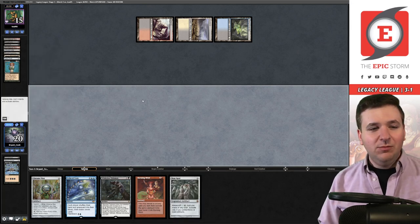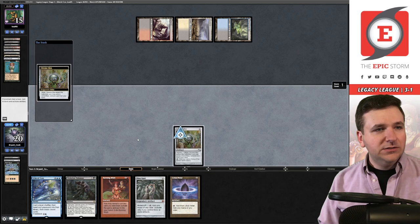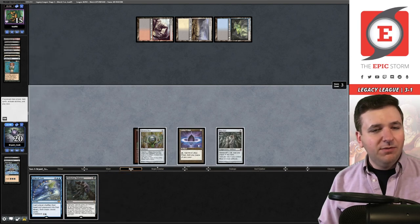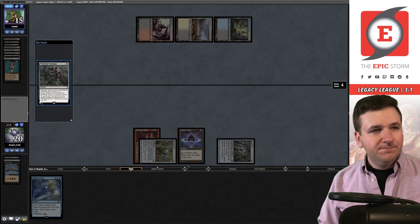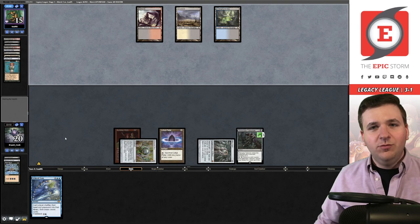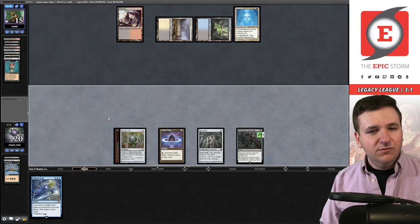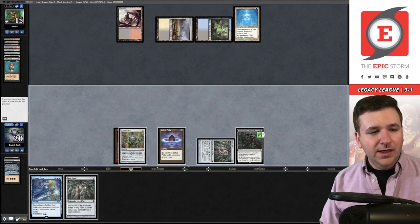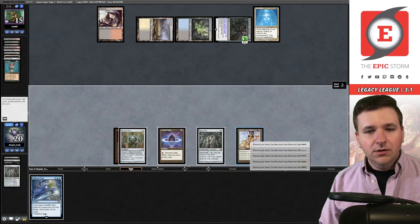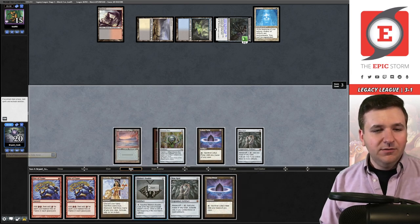I had to do the deck tech twice for the same reasons — not running very hot tonight. I can play out an Echo this turn. I believe my opponent might have fetched away the card I saw with Bauble. Pass the turn — we're in the middle of game two versus Reanimator. A little slow at the moment. Draw another Opal, add black, play out the Opal, activate the Wishclaw, go grab Lion's Eye Diamond. Spin the wheel from three — no payoffs. My board's going to get wiped by the Serenity.